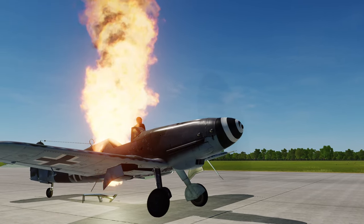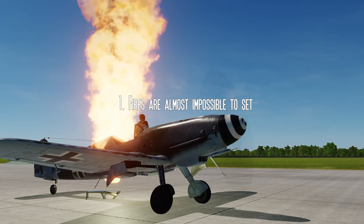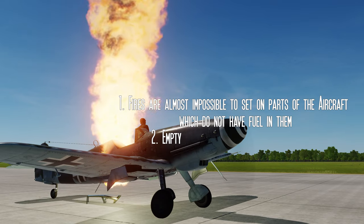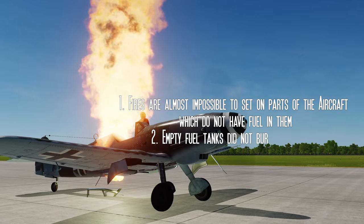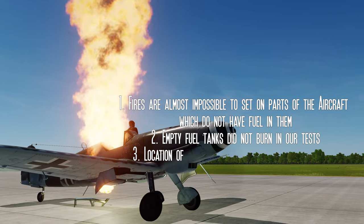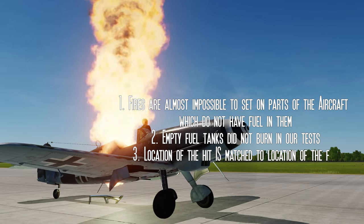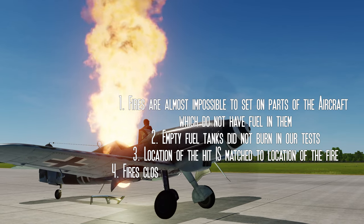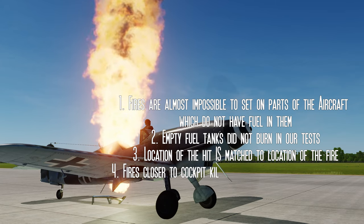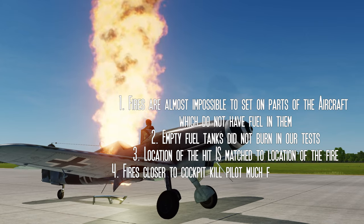Summary point one: fires are almost impossible to set on parts of the aircraft which do not have fuel in them. Number two: empty fuel tanks do not burn — at least in our tests they didn't. Number three: the location of the fire does appear to be loosely matched to the location of where the aircraft was being hit. Number four: fires which are closer to the cockpit kill the pilot much faster; however, there seems to be either some kind of binary or curve attached to how it's calculating this — this is going to be a big topic in the video.